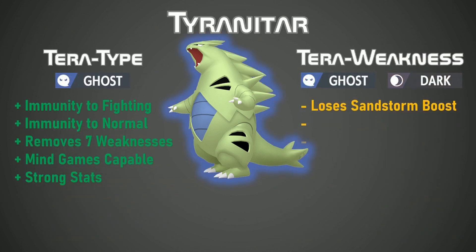If you were to Terastalize Tyranitar into a Ghost type, you're getting rid of that terrible Fighting weakness, getting a nice Normal immunity on top of that, and you can do some really good mind games with Tyranitar. You're trading seven weaknesses for just Ghost and Dark? Yeah, this is definitely a very good thing for Tyranitar.